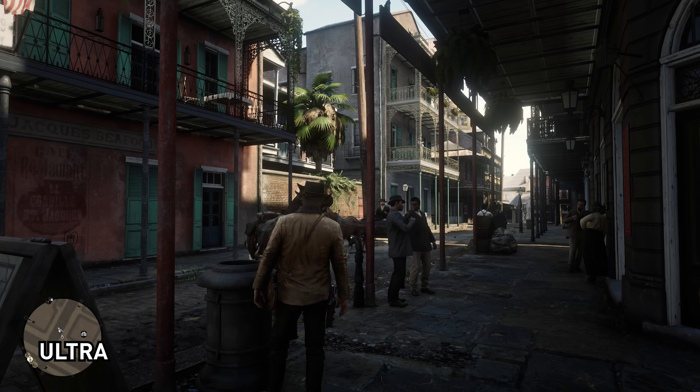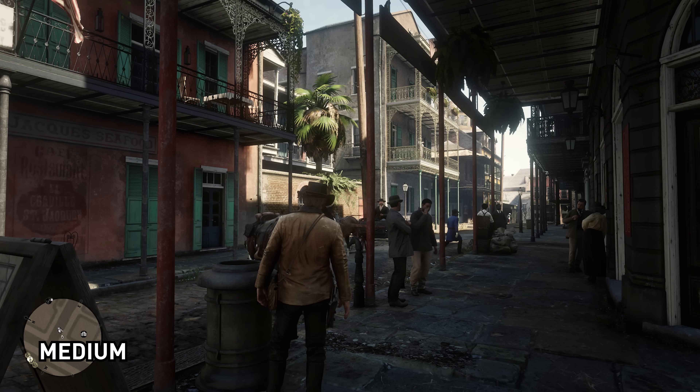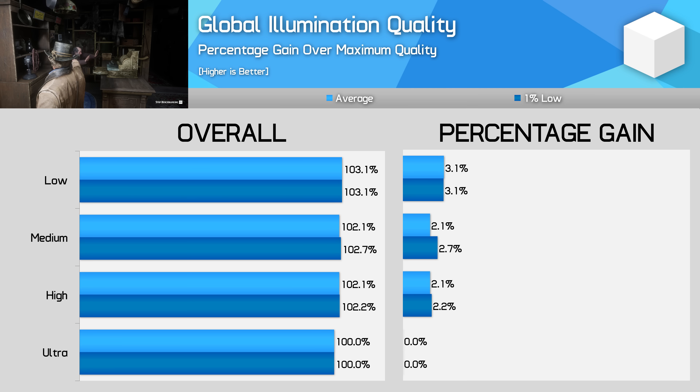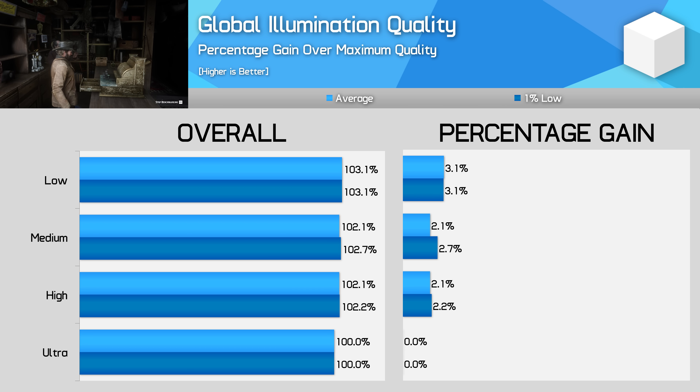Global illumination is a more subtle effect that I found quite hard to distinguish between. Ultra has slightly more accurate lighting than medium or low, but the differences aren't something you'll notice in general gameplay, especially between ultra and high. Given high delivers a two percent performance boost over ultra with no disadvantage, I think this is a safe bet for most people — it's what I'd choose to use.